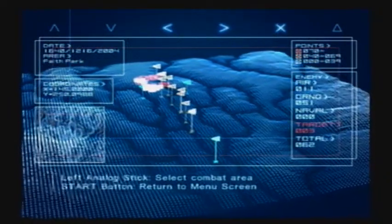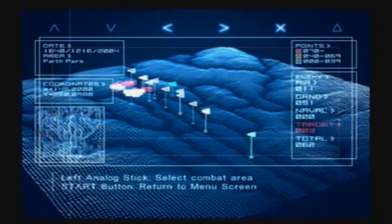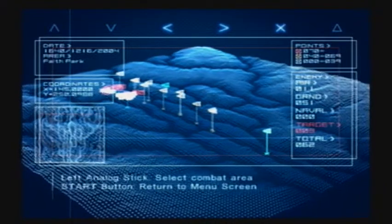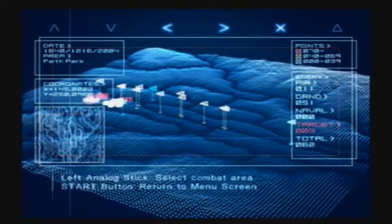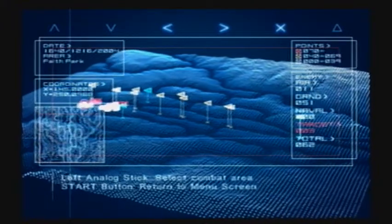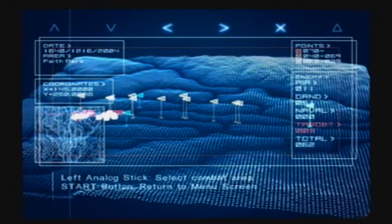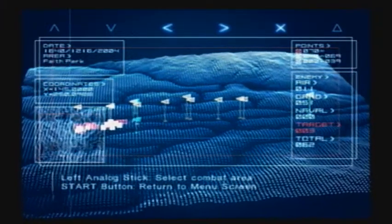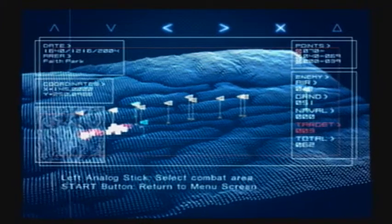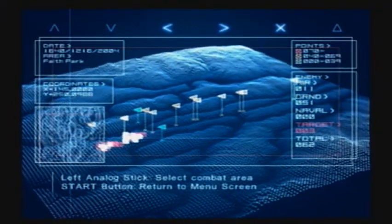Welcome back everyone to Let's Play Ace Combat 4. I am your host Alexander Frost, and this is Episode 7. It sounds like ISAF HQ is getting a little bit ballsy — we're performing a deep strike to not only cripple the military-industrial complex power of the Eurasians, but apparently we're also trying to divert attention away from some sort of invasion.